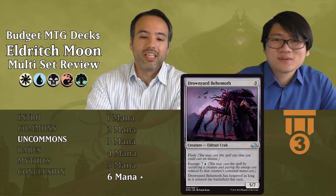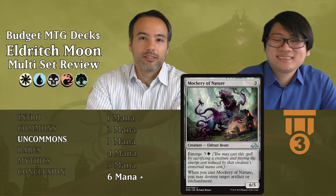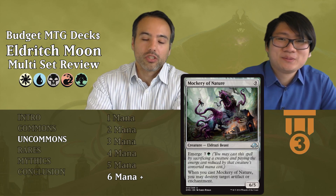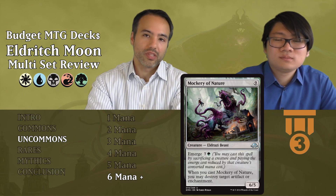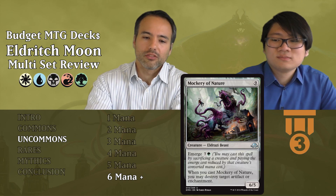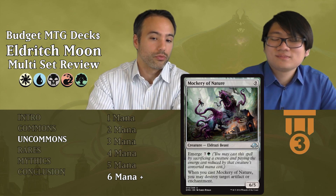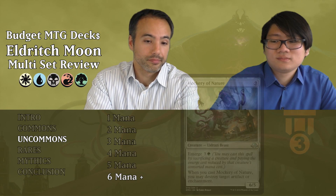Mockery of Nature costs nine mana — a 6-5 Eldrazi Beast, these bodies are great. Emerge cost is seven and one green. When you cast it, you may destroy target artifact or enchantment — that's unlikely to be relevant. The body is really decent though, and it's on the expensive side. Tier 3: if you really don't have any bombs, this still qualifies — you can pop it down and win the game if they don't have an answer. The abilities just aren't impressive enough to rate higher.